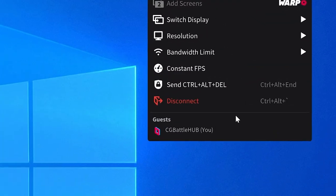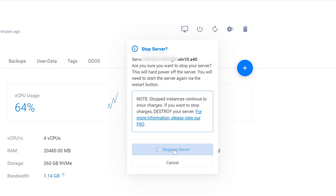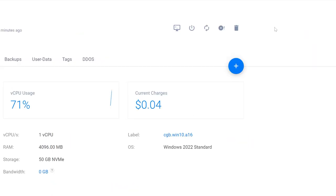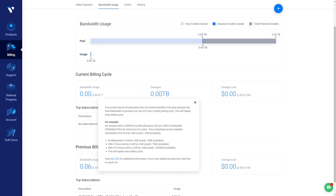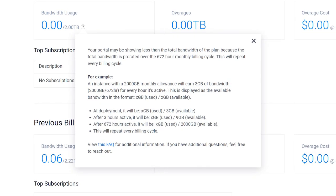Once you are done using your machine, disconnect from Parsec and use the server stop button to stop your machine. A couple of things to note: your hourly charges will incur no matter if your machine is on or off, so stopping your machine might not save costs. To avoid these charges, I recommend destroying your machine after a certain amount of time. Also, there's a bandwidth limitation on your account of 2 terabytes a month — if you go above this, additional charges will incur.